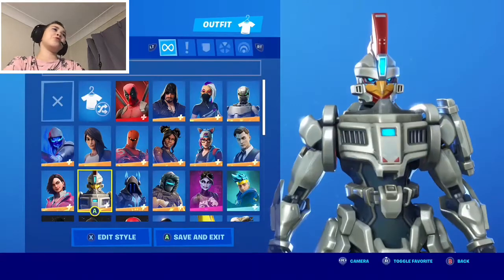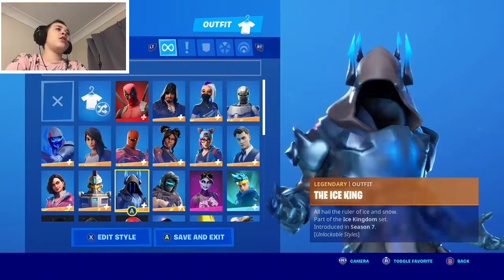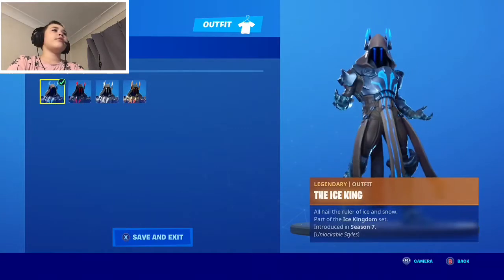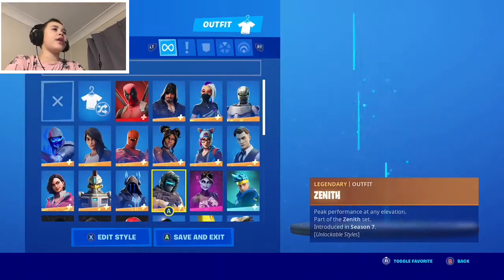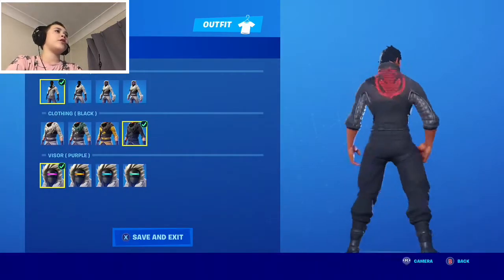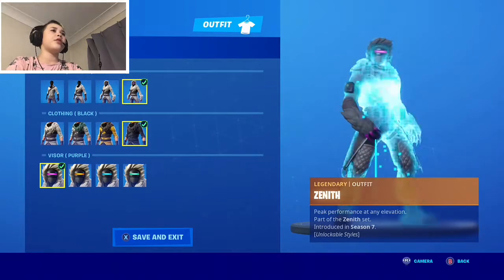Then we go to Chicken Boy — Sentinel — the worst skin in the game in my opinion. This is a Season 7 skin. There's a red style, black style, blue style, silver style, and gold style. There's also Zenith, which has a lot of styles: stage one, stage two, stage three, stage four — though stage two and stage four look the exact same to me.